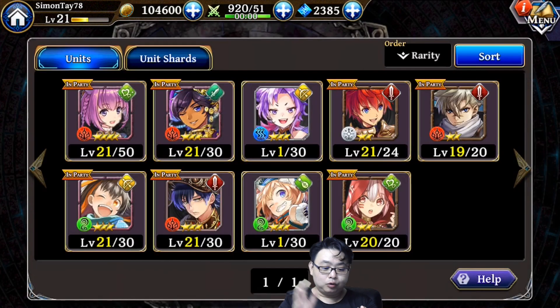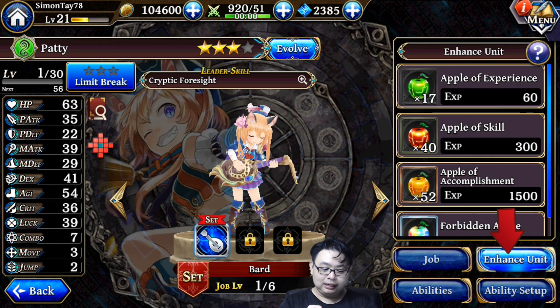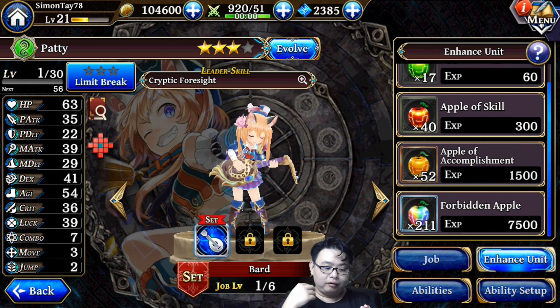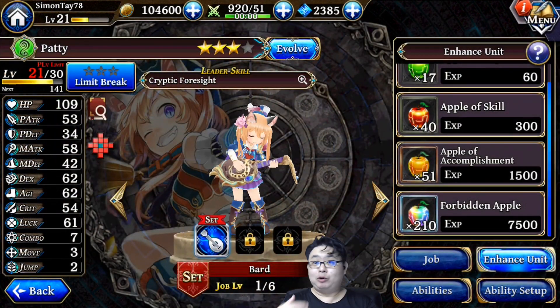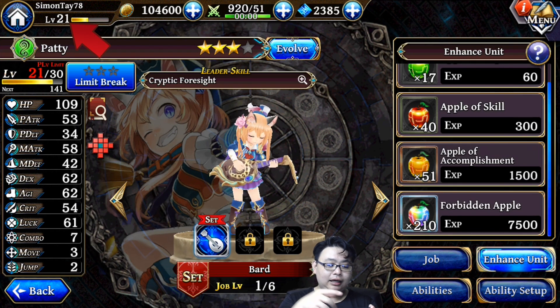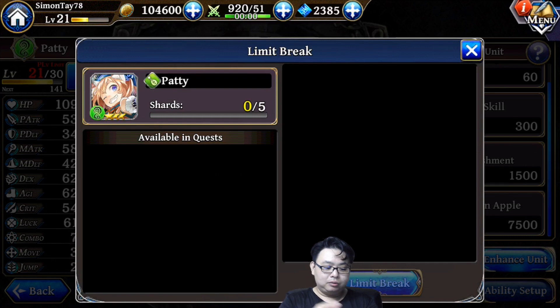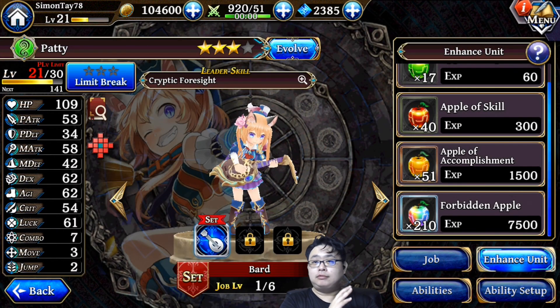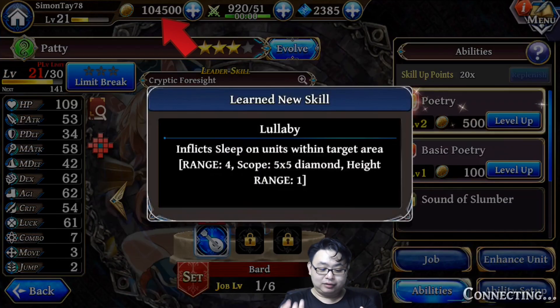From the units menu I'll show you how I level up characters. Press 'Enhance Unit' on the bottom right and use apples to increase levels. Using forbidden apples I can go from level 1 to level 19, and with the apple of accomplishment I can reach level 21, which is currently my max. You can also evolve characters to higher rarity by gathering specific items, and use limit breaks by collecting character shards to increase their statistics.